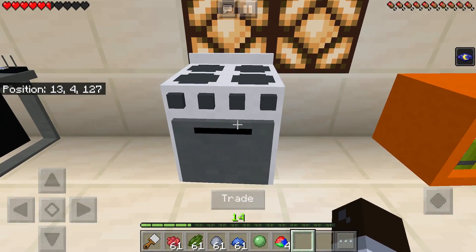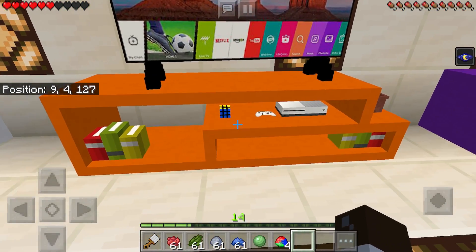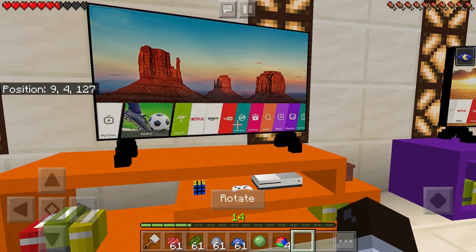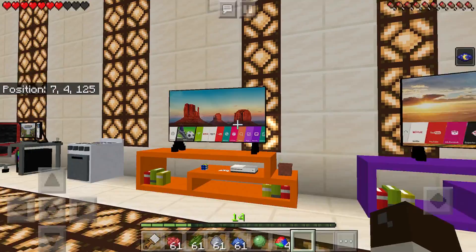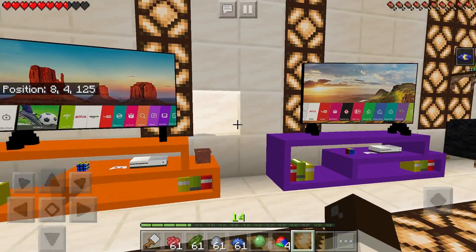Anyway, he does have the stove in here, which is pretty neat. He also has this — I'm pretty sure it's called a TV desk — along with a TV. I guess you can actually sit on the TV, which is pretty cool. The TV does have, I think, 16 different variations.